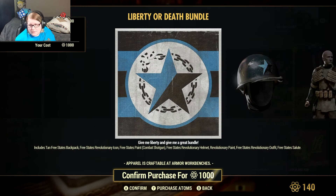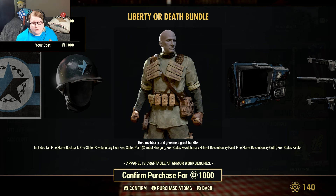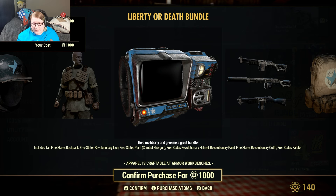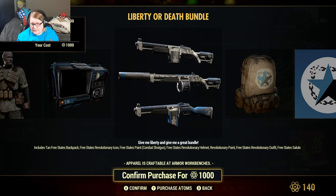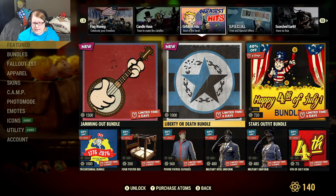The Liberty or Death bundle comes with the tan Free States backpack, Free States revolutionary icon, Free States paint for the combat shotgun, Free States revolutionary helmet, revolutionary paint, Free States revolutionary outfit, and Free States salute - all for 1000 atoms.